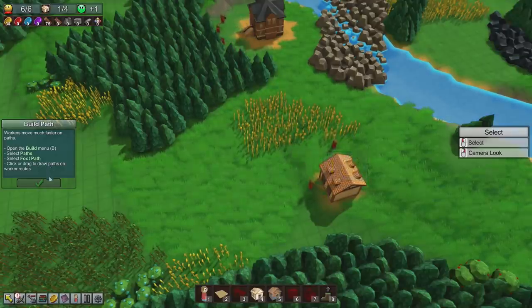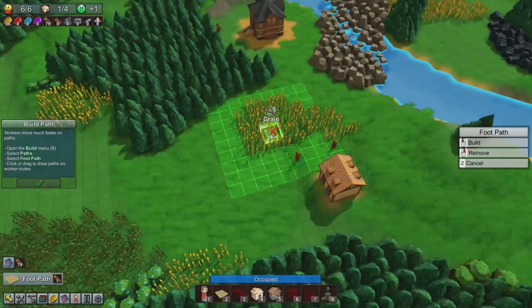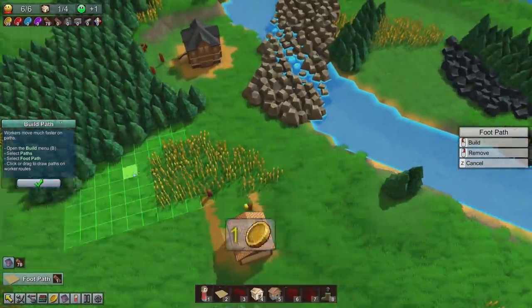Build a path. Select the build menu, select footpaths, select footpath and draw paths on the worker route. It looks like these guys are going this way, so we'll just give them a couple of little paths.